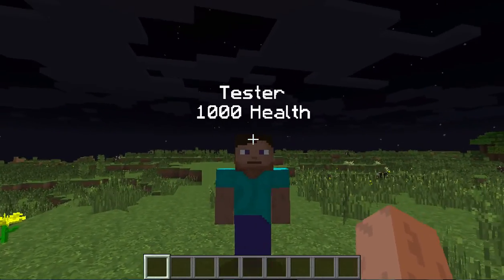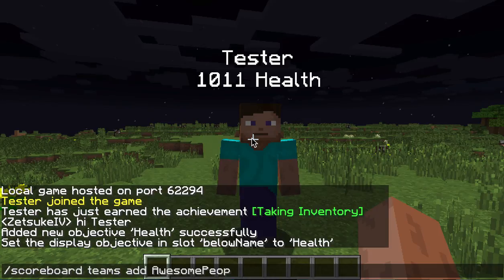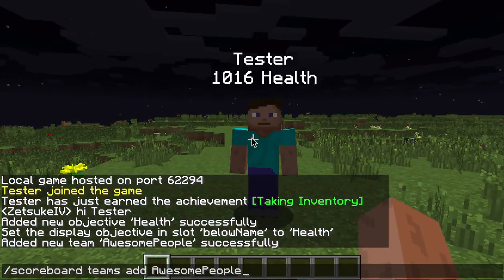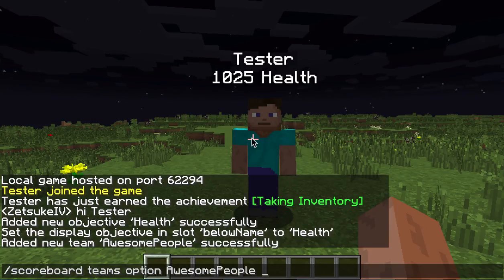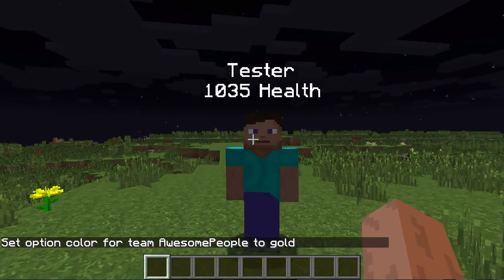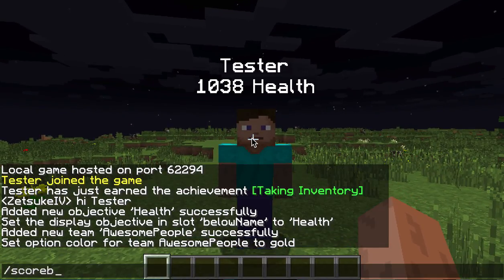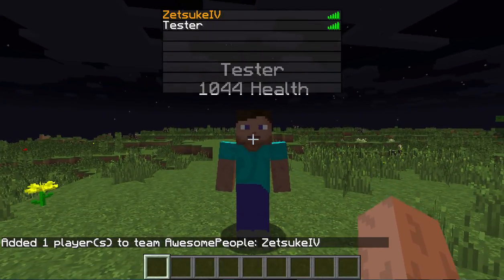We can also make a team in scoreboard. We can do scoreboard teams and awesome people. This team is only for awesome people. And we're going to type scoreboard team option awesome people. We can modify the team so that whoever is in the team has a color, which is gold. And then I'm just going to join the team. And now I have an orange - I mean gold color.